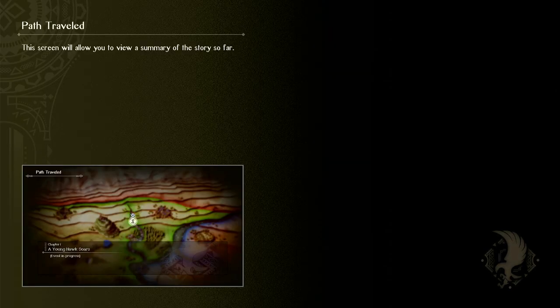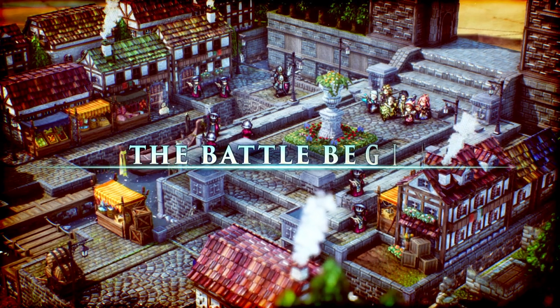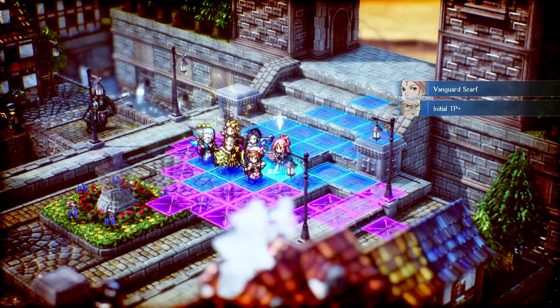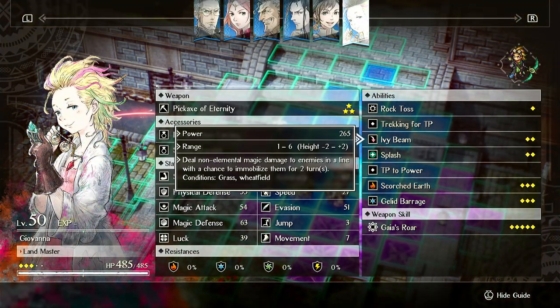We're running a lower unit count just to focus on Giovanna. What does Giovanna generally want to be doing? She generally wants to spam Jellid Barrage. The reason for this is she can generate two TP a turn, and for three TP she can hit up to six enemies in a line for good magic damage.